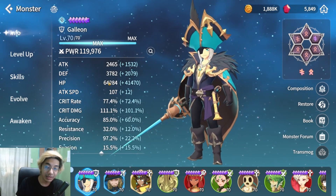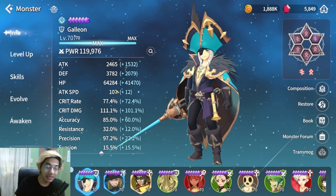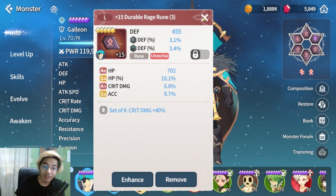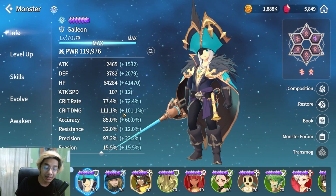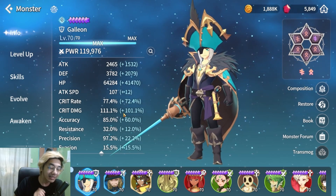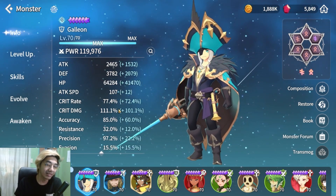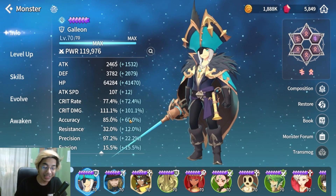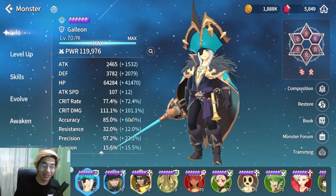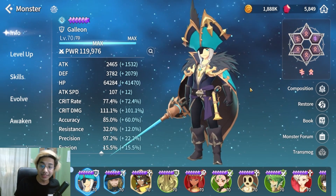Quick show — I don't want to go in-depth with stats since I've shown them a lot already. Here's my Galleon's stats: HP, Defense, Attack. I look for a lot of accuracy, and I've added Crit Rate and Crit Damage. This is specific to Kina because Kina needs a lot of damage. I'm compensating for Kina's lack of damage by building all monsters with a little bit of damage. Unlike Orbia and Cleef who you can build for damage, it's really hard to build Kina for damage — she just doesn't do a lot of damage.